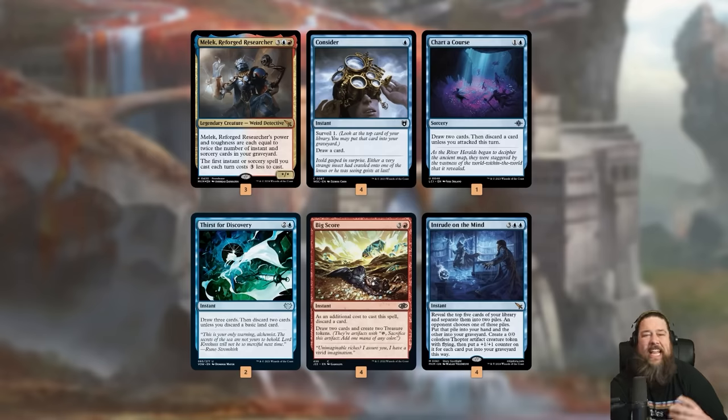We're playing all these card draw, cantrip effects — cheap spells that go in the graveyard and let us discard cards — like Charter Course, Thirst for Discovery, Big Score, Consider, and Intrude on the Mind. Oh, that card's so good. The reverse-Fact-or-Fiction that leaves behind a body also stocks our graveyard.